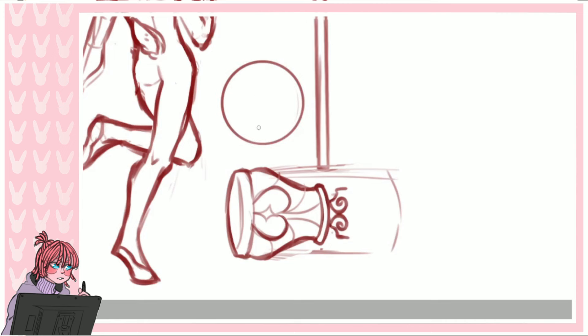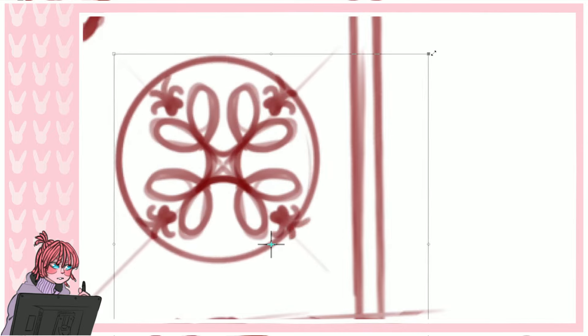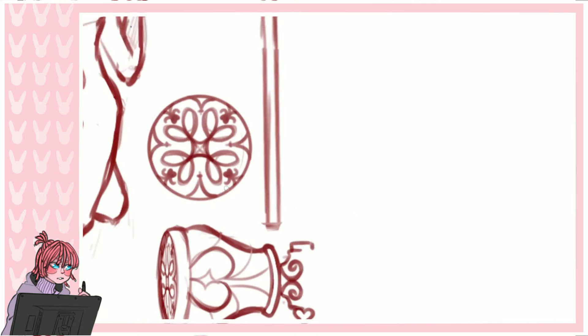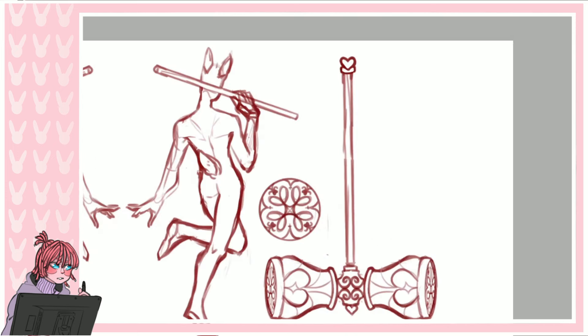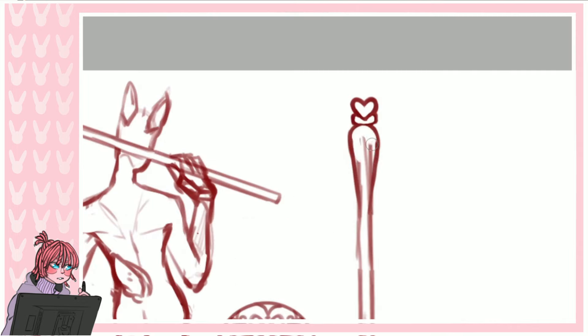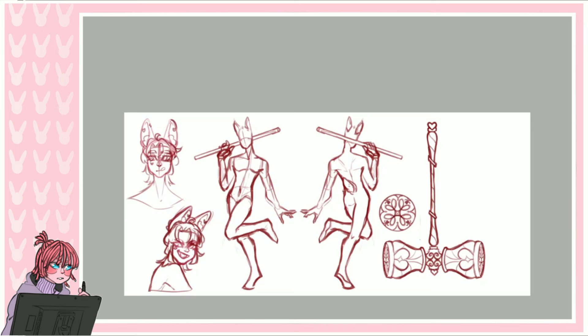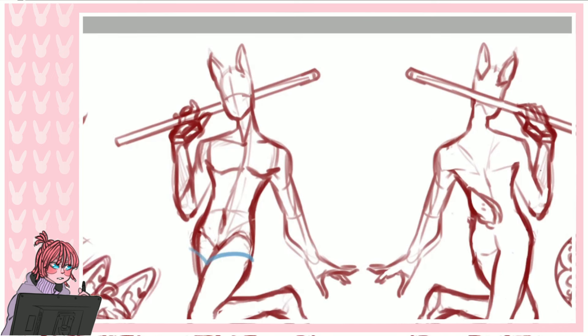I include a lot of heart motifs around the hammer because that's a theme of his. When I do his clothes, you'll see he has a bunch of hidden hearts, so I made sure to keep putting hearts on pretty much everything. I do wish I had lined the hammer rather than kept it in the sketch phase, because it comes out looking a lot thicker and doesn't fit in with the rest of the illustration. But since it's just a reference, it's fine.